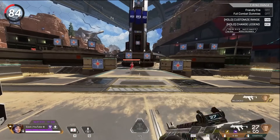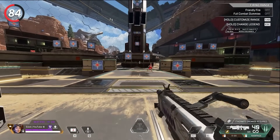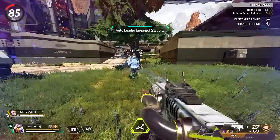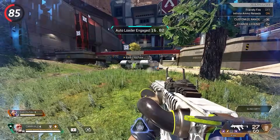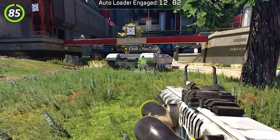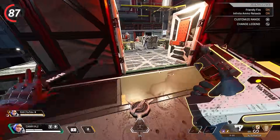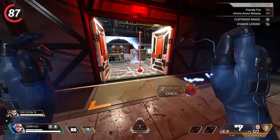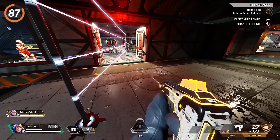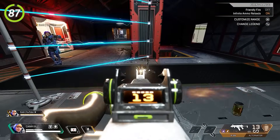Legend abilities that require you to put your weapon away take longer if you're holding a weapon without a stock. Ballistic's ult stacks with legend abilities, and you can move at crazy speeds — the strafing speed makes it very difficult for enemies to shoot you. As Watson, you can use enemy Watson nodes to build your own fences, and the really overpowered part is that the enemy's teammates won't be able to destroy the node, since the game treats it as a teammate's node.